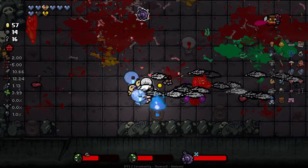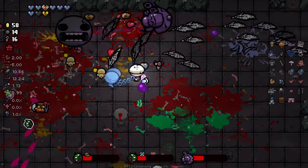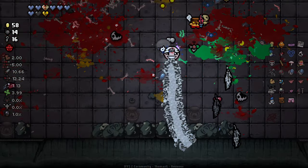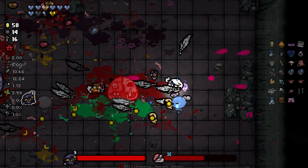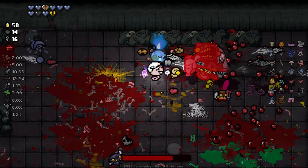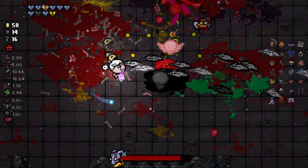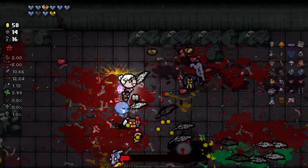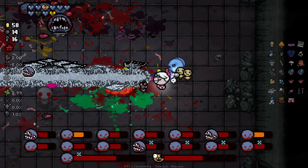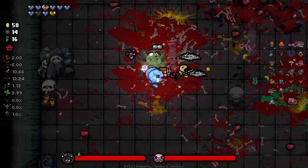I really wish that the different firing types that you get with the angel's feathers - one of them wasn't just spawning a little ghosty boy. It feels so much weaker than the other versions that you can fire. Like laser beam - beautiful. And then sometimes you'll just fire a wee little baby that does basically nothing. Unfortunately, we have to fight this dingus - one of my least favourite bosses in any game ever. But luckily we don't have to deal with him for long.